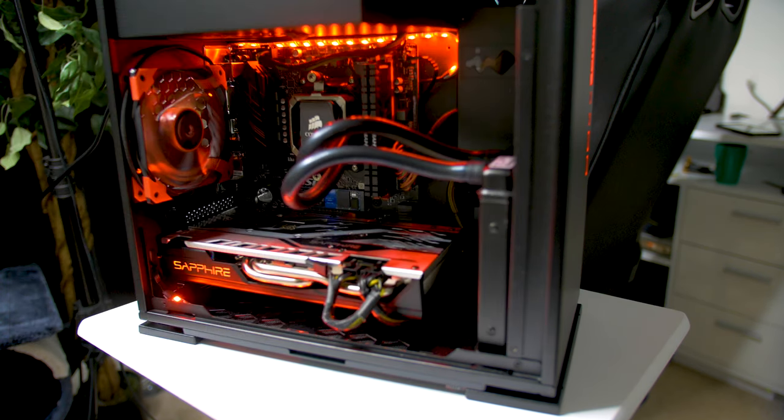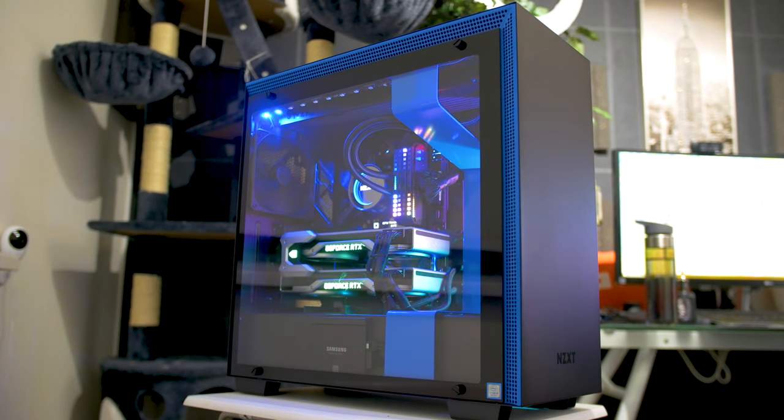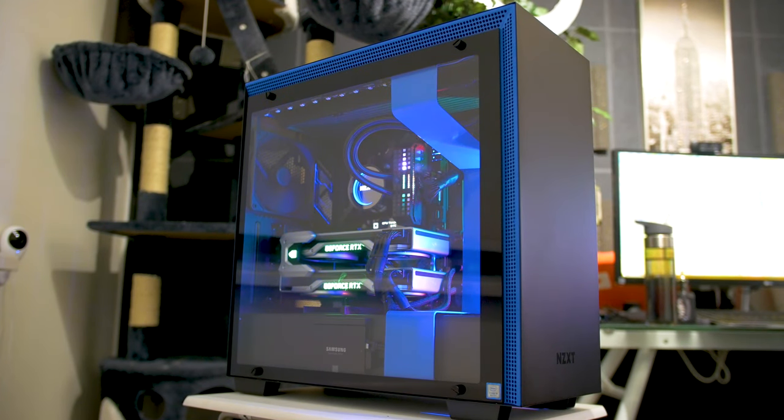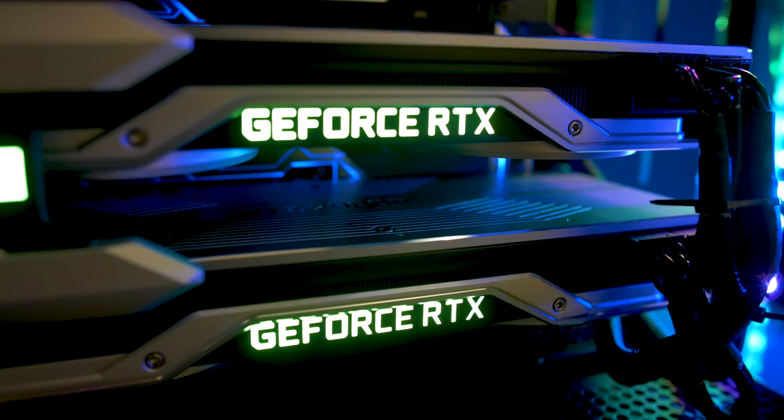The entire purpose of this video was twofold: to show what kind of performance you'll get out of the Money No Object system, and also if you're thinking about buying the Workstation Slayer build and you're slightly concerned you're buying a lemon — the whole point was to show you it's actually not that far behind one of the best systems money can buy today. In conclusion, both of these PCs are delicious in their own special ways. Workstation Slayer is outstanding performance for the price point; Money No Object is absolutely beautiful, insanely powerful, but also expensive.